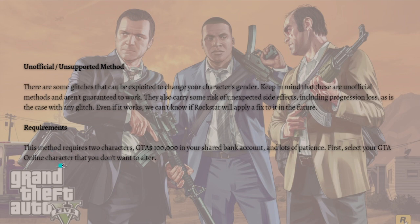Even if it works, we can't know if Rockstar will apply a fix to it in the future. If you want to do this, here are the requirements: this method requires two characters, you need one hundred thousand dollars in your shared bank account, and lots of patience.